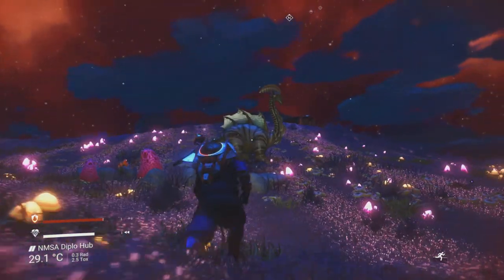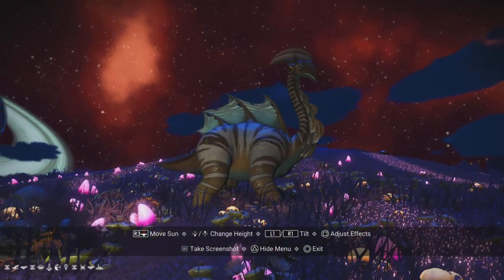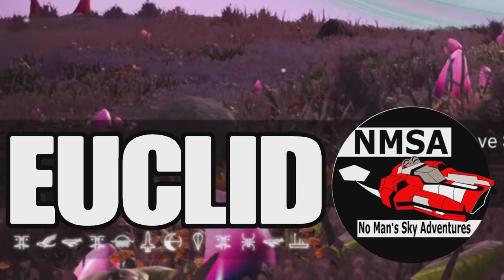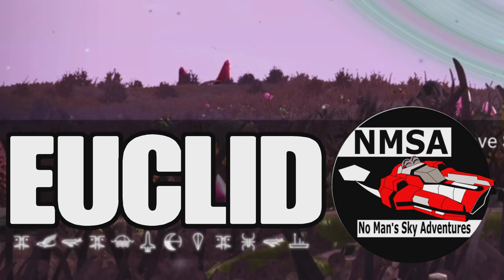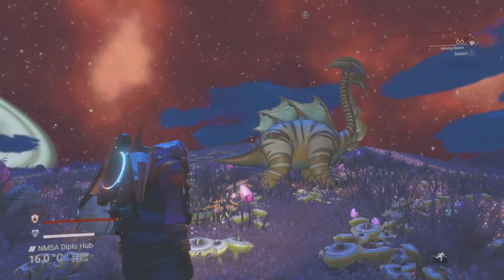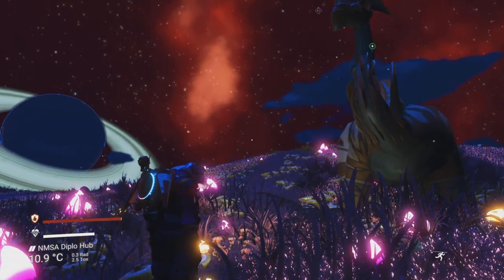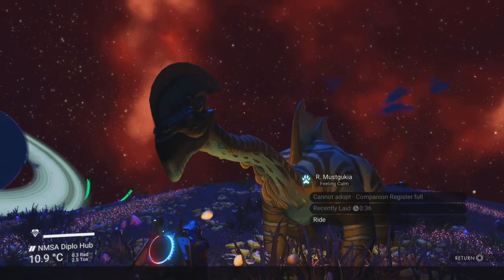I was lucky enough to find beetles during my actual jaunt. Here is where you can find diplos - this is actually inside of the NMSA hub. This is a planet I found ages ago in my legacy save and I'm sharing it with you. Here's the actual portal code. Since this is inside the NMSA hub, if you want to build a base here make sure you build 3,000 units away from any of your other established bases.